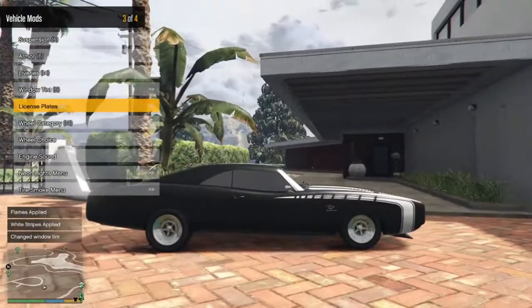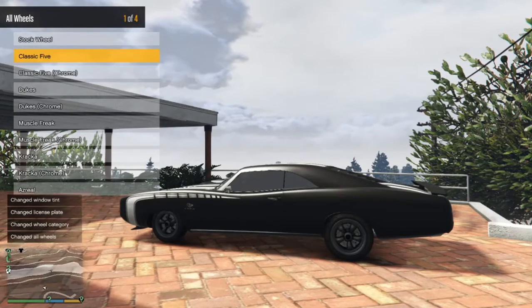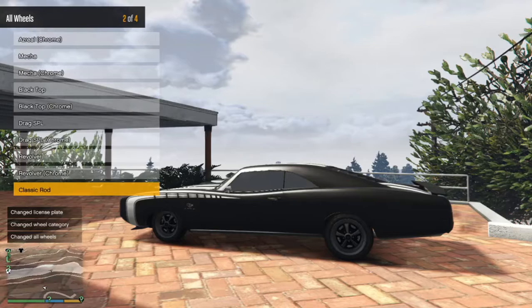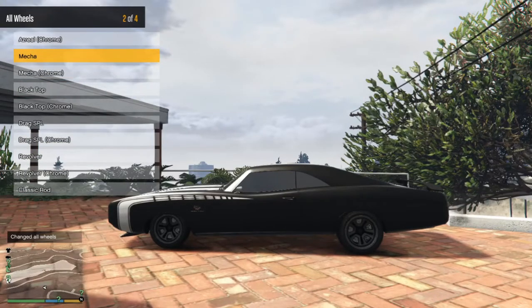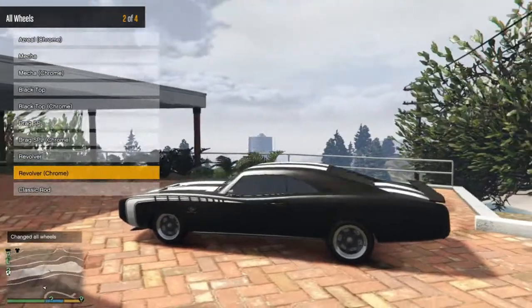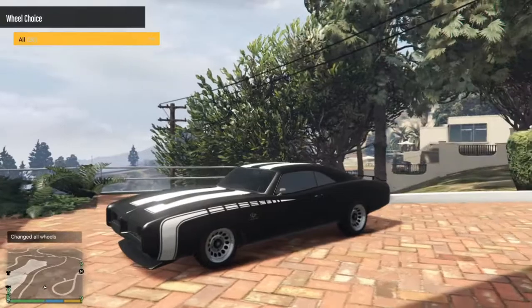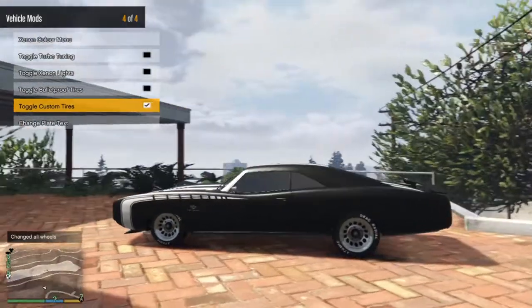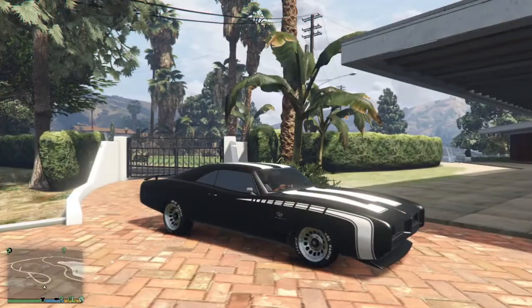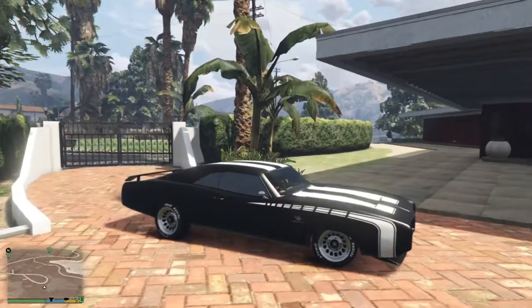Window tint — dark it out. License plate yellow and black. Wheel category — muscle. I think we're going to go with these ones. Custom tires. So here's our first build — kind of something I would drive in real life. Looks pretty sick.